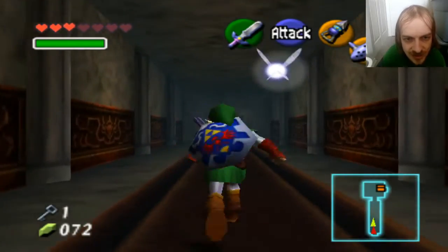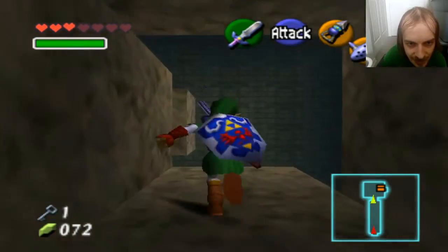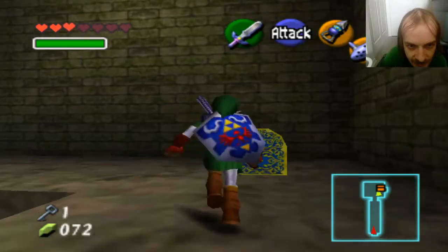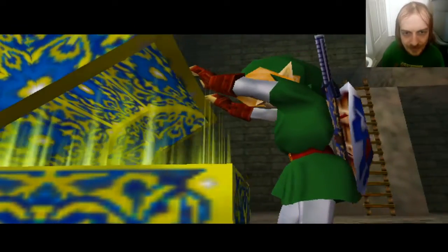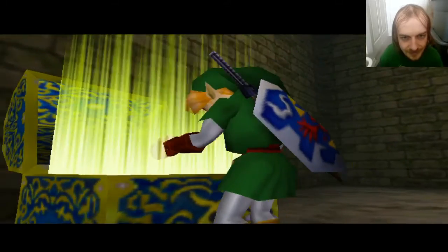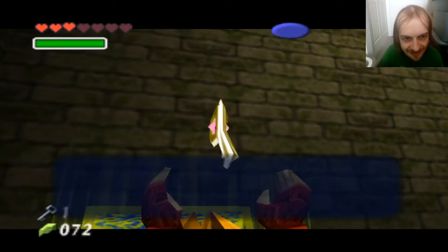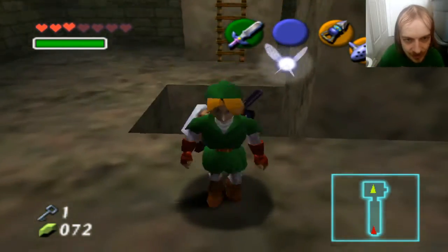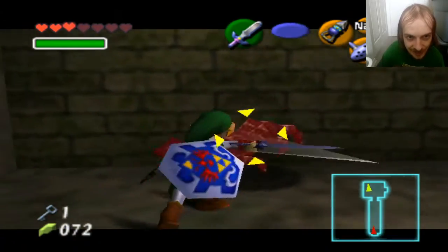This hallway is still normal — that's good. Now be careful not to jump down the hole again. Alright, I need this now. And there is the boss key. Now we have everything we need.